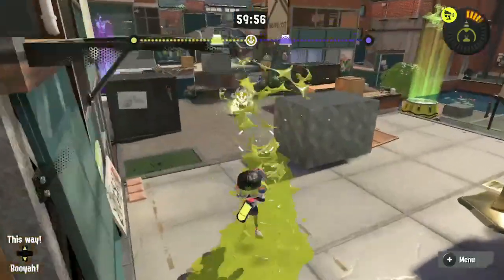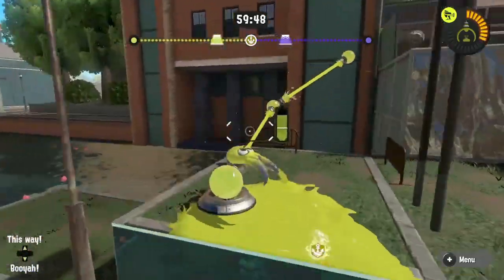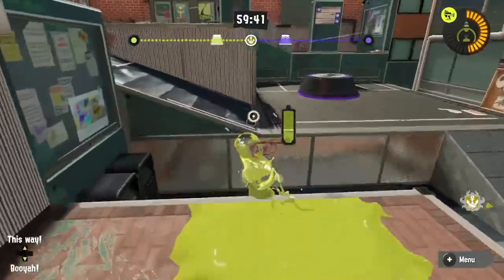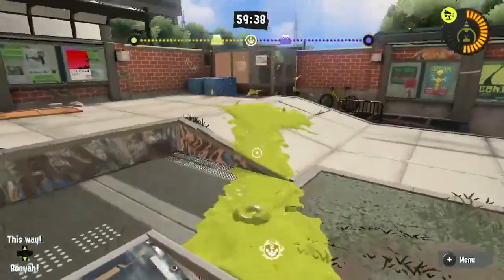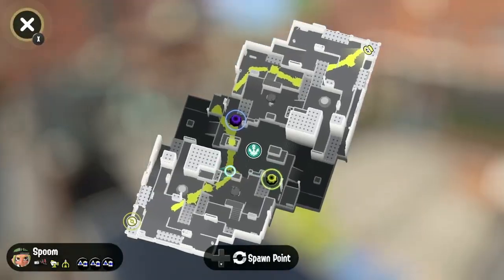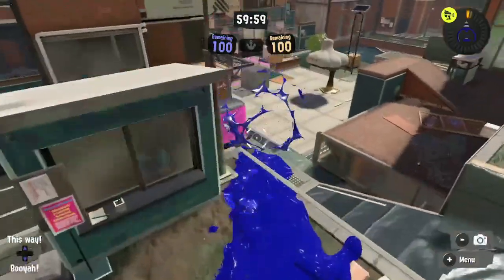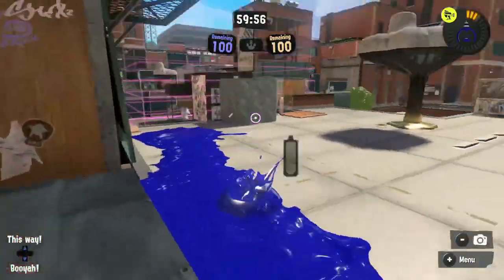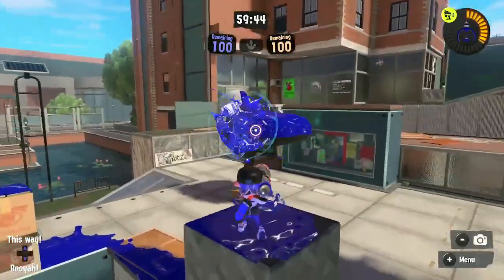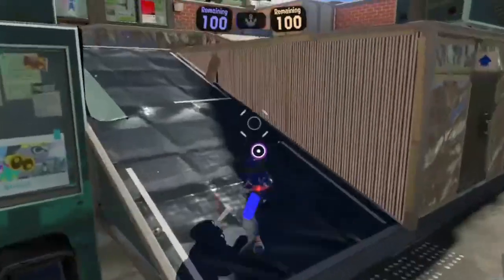In Rainmaker you wouldn't really want to focus on this ordinarily, but if you pass the rainmaker and go over to this little line over here, you can just fly into their base. There's a ramp there, but it's an alternate route. You can also make your way up here a different way — you can take this ramp, though there's no jump from the middle this time, so there are detours.